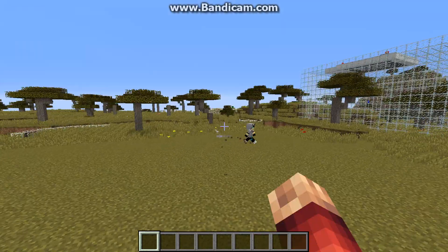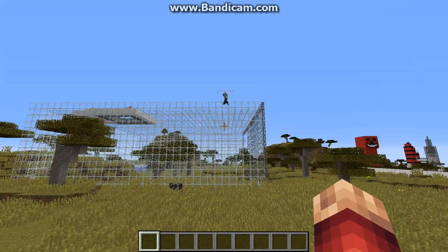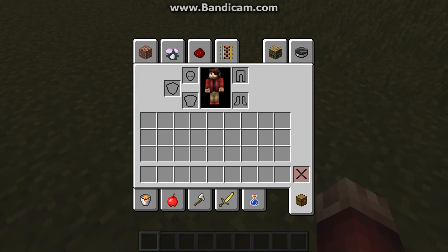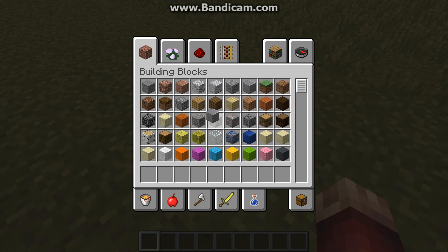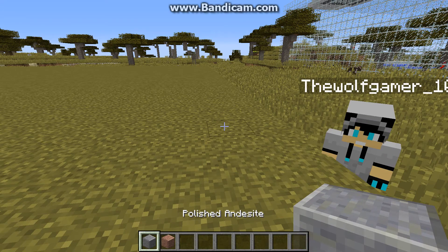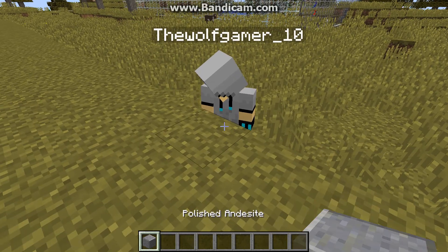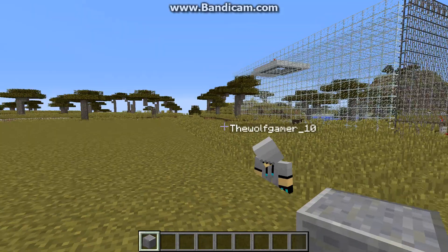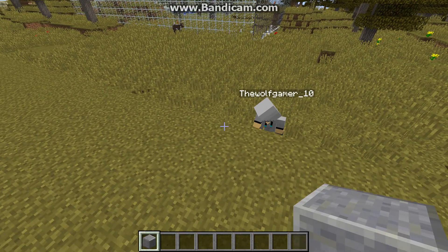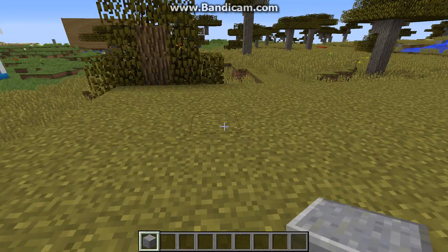We're going to start building it today. We'll make it a 25 by 25. I like making it out of polished andesite and polished granite. You make two sides out of polished granite and I'll make two sides out of polished andesite.